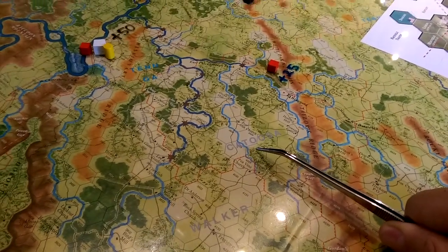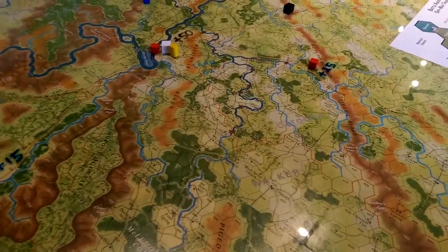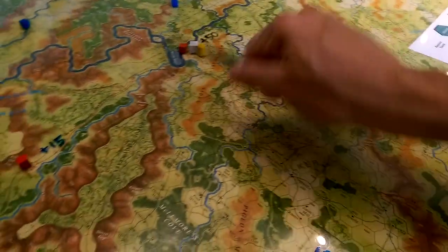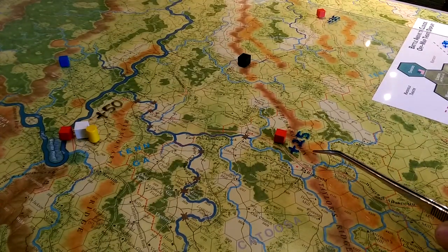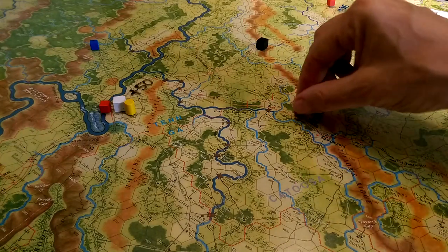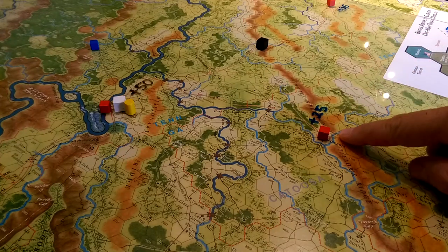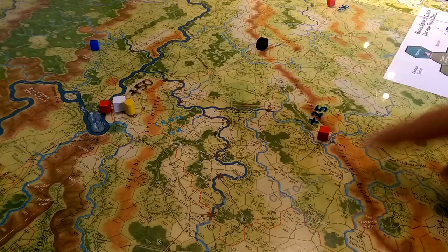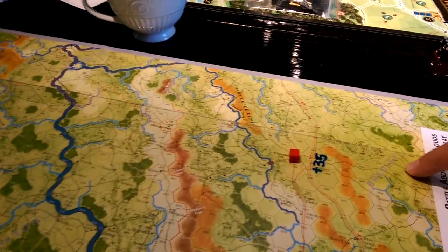If you capture these towns — these red cubes — you'll pick up the victory points associated next to them, which gives you control of a county. So capturing this town here, Ringgold, gives you control of the county of Catoosa. Similarly, all the way over here, if we pick up Cleveland, that gives us control of the county of Bradley — and that's worth 35 points.